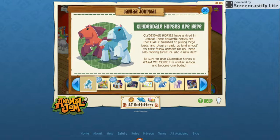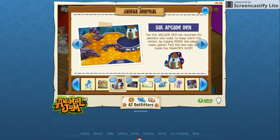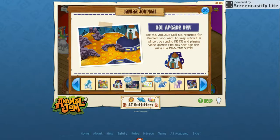First thing is the Clydesdale horses, which we already knew about — they just hadn't come out yet. And then we have the stone vanages. Is that the Alpha Headquarters? I didn't know there was this — I don't go to the alpha. Solar Arcade den — I already had that den, so even though it returns.